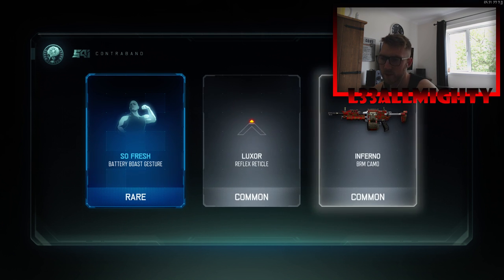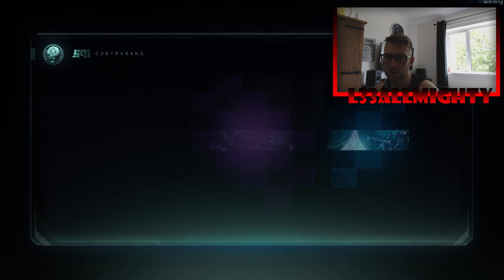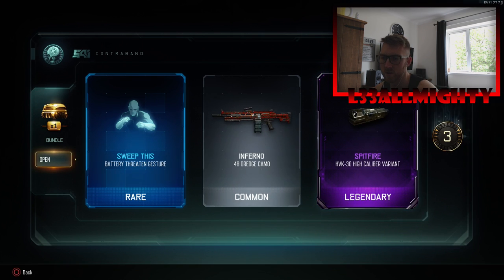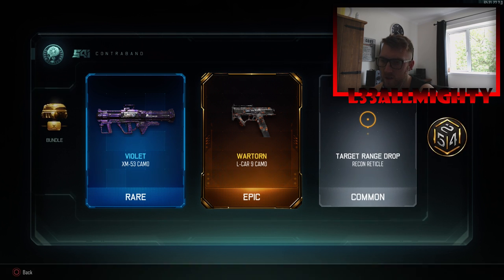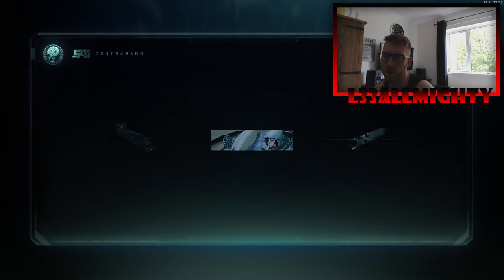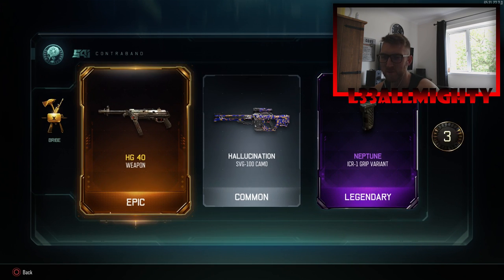We haven't had any weapons yet — it would be nice to get a weapon. I've got the weapon bribe and we get the HG-40! That is a gun I've been wanting for a while. Superb, superb. Happy days. And an ICR grip variant as well.